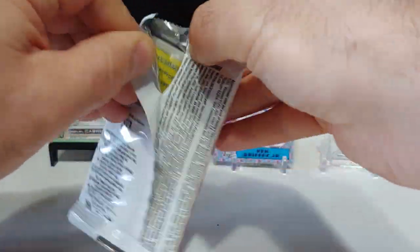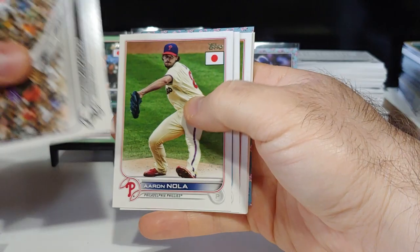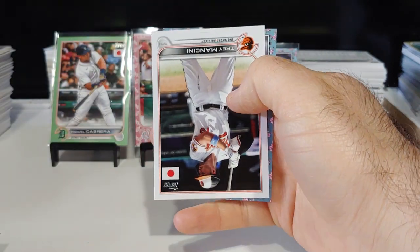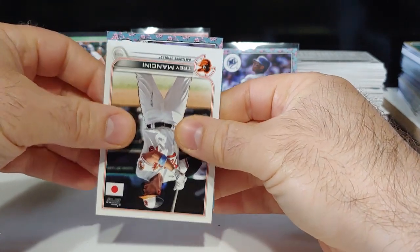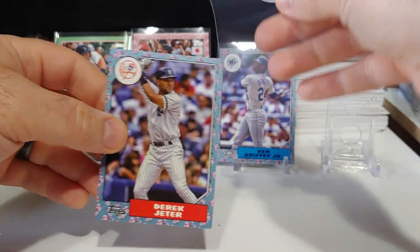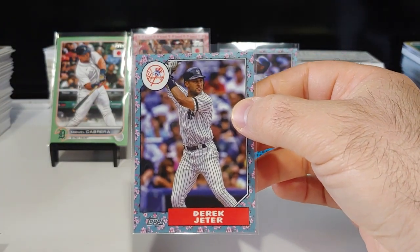Still looking for two more trees — there's one right there. Come on, let's get a Wander. Aaron Nola, Trevor Rogers, Jesse Tyler, O'Neill, Luis Garcia. Who do we got on this tree? Not a rookie — Yankees, Derek Jeter! This is a veteran box guys. I need the Jeter, trying to complete the set, and I don't have this one, so I'll definitely take it. We are getting some huge names — Jeter, Griffey, Miggy, Juan Soto.